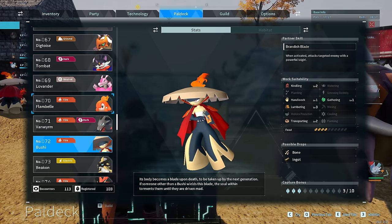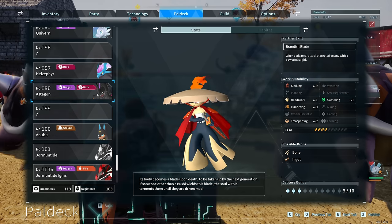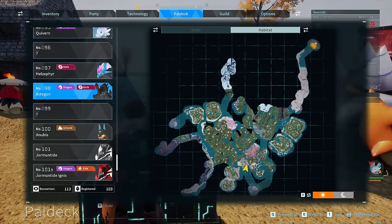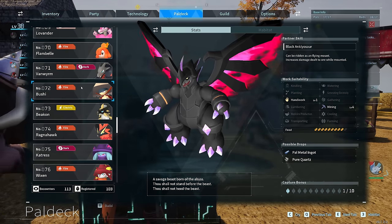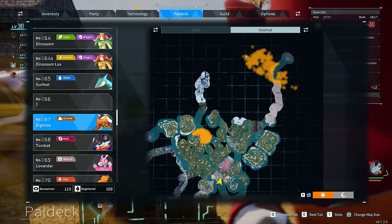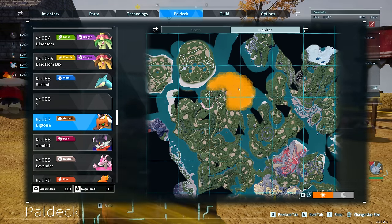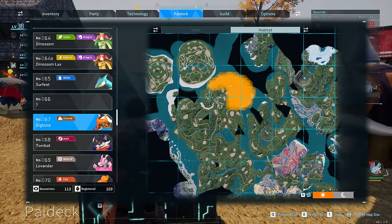Moving on to our miners. First up is Astagon — the only place I have seen him is up on this island, and even there it seemed like he was a rare spawn. Alternatively, if you want our Digitoise — which are incredibly popular — we can find a bunch of them up here in the desert. I'd recommend this part of the desert because this is going to be more of the mid-20s, making it more appropriate for ramping things up.